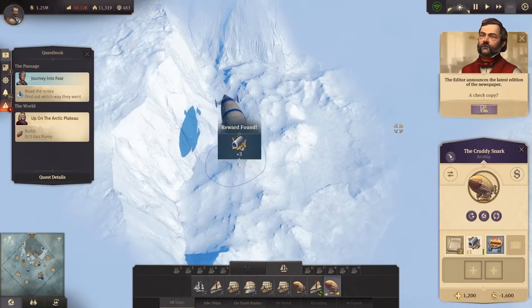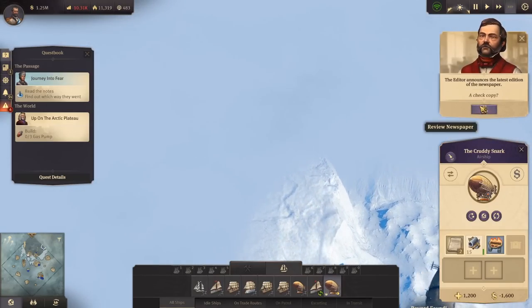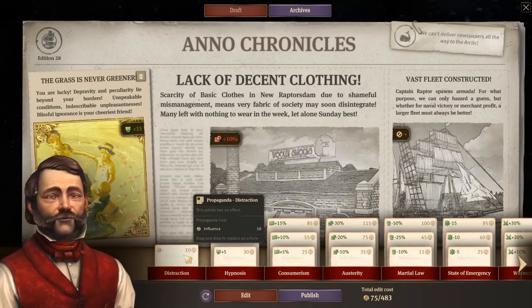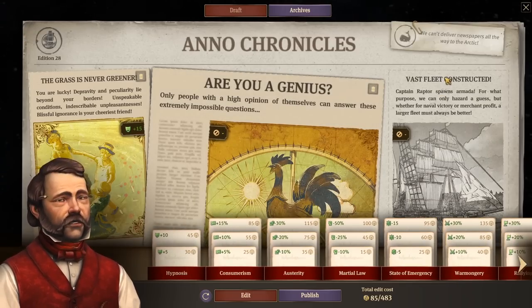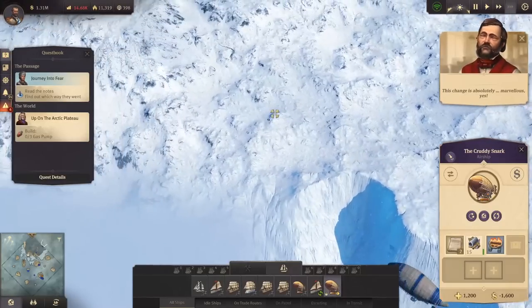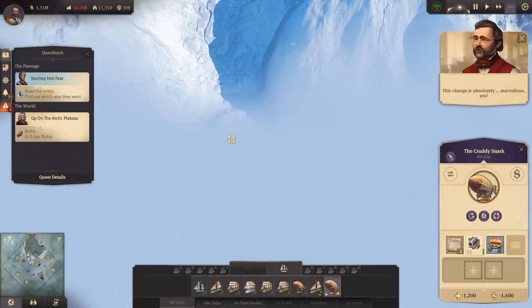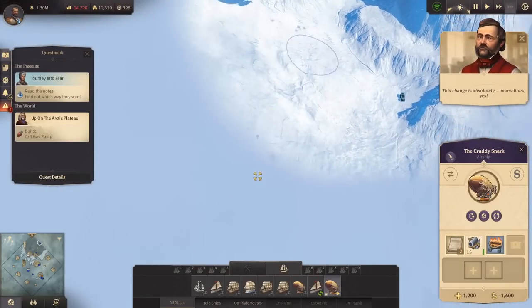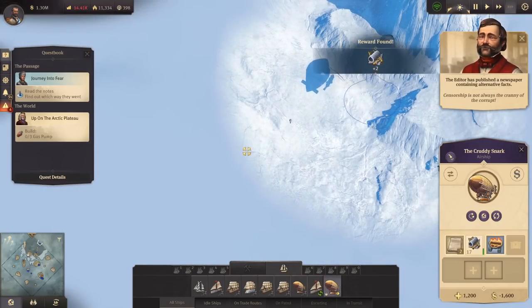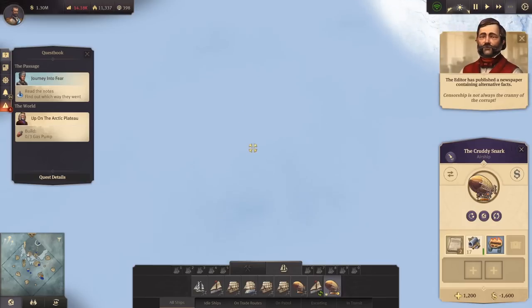We have 1.25 million. Let's draw attention away from this change — there we go. Sir, we're on a rescue mission for lives. Let's go west again. Looks like we're still finding stuff but I think that's enough for now — we'll find some of this stuff later. Let's go back to the west — seems like that was the most promising direction.